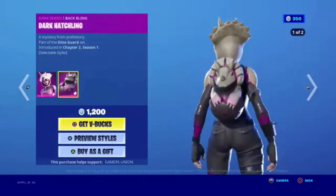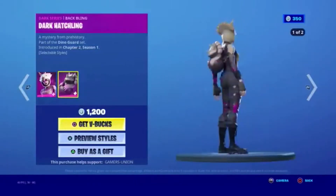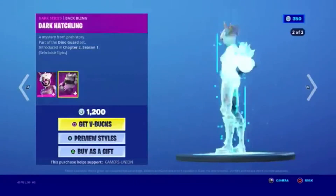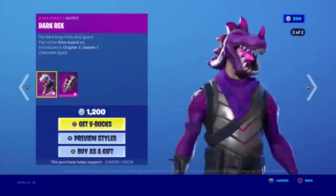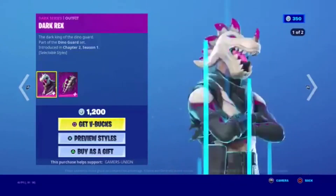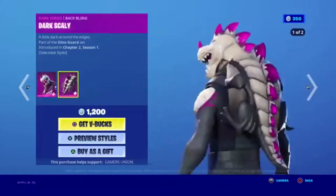Dark Series Blackwing — Dark Hatchling, 'A Mystery from Prehistory,' part of the Dino Guard Set, in the shop since Chapter 2 Season 1. Dark Series — Dark Rex, 'The Dark King of the Dino Guard,' part of the Dino Guard Set, in the shop since Chapter 2 Season 1 — 1200 V-Bucks.